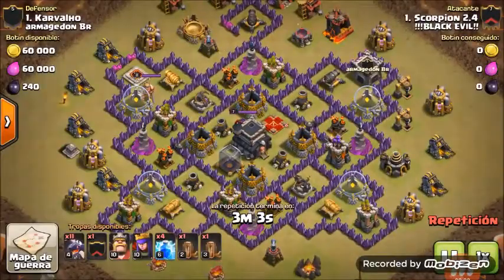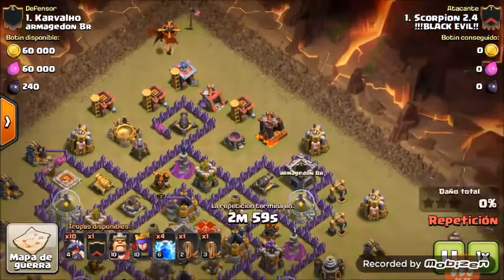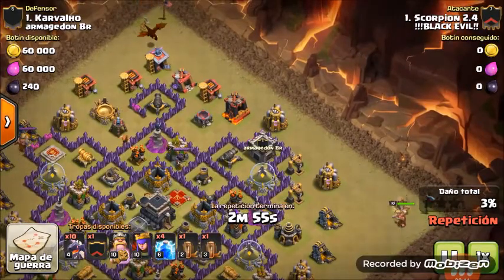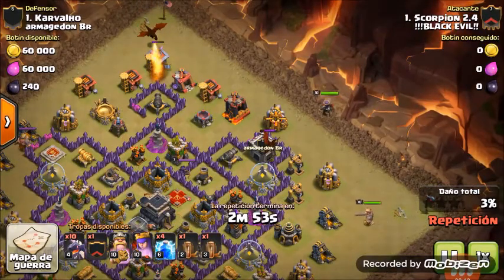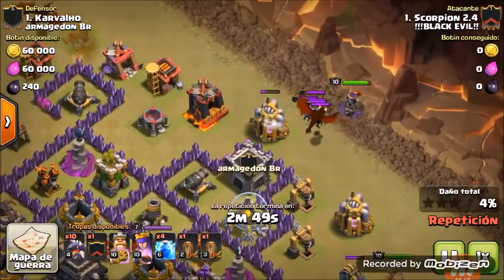Guys, look at this repetition of attacking war. I'm doing a mass dragons with Earthquake, starting deploying with the corners here. I made the mistake of putting my queen here because I thought the royal cloak would still have the clan castle attacking her and she would kill it easily.